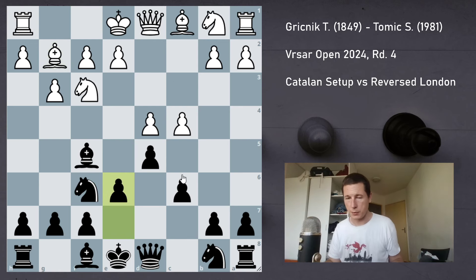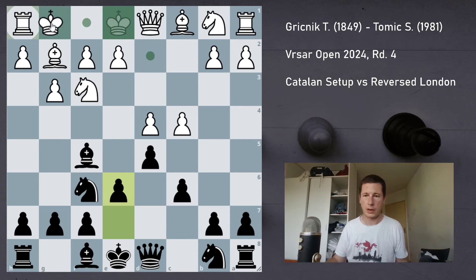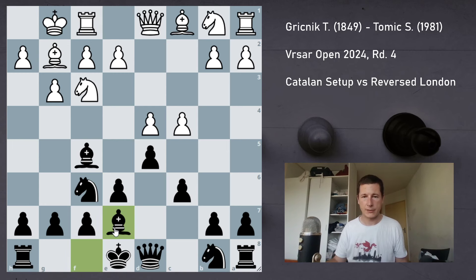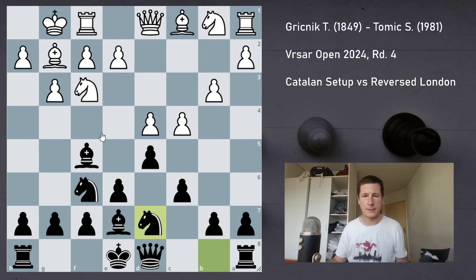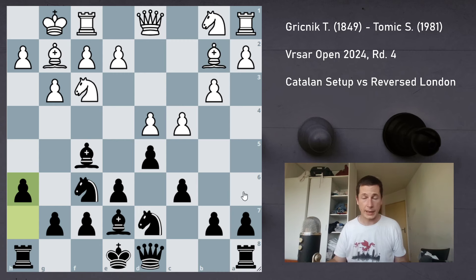He castled, I played Be7. In fianchetto structures, the bishop is usually more useful on this diagonal. b3 is slightly uncommon but I have seen it before. Nbd7, Bb2, and now I decided to go h6 just to safeguard my bishop. The engine plays h5 followed by a5 — I understand a5 and that's a move I'd like to play, but h5 seems unnecessary. The evaluation difference is pretty small though.